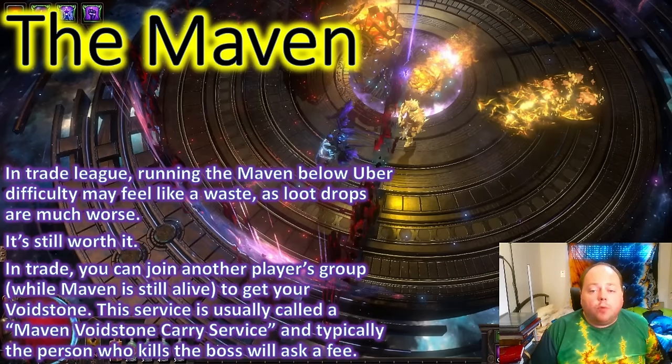In Trade League, you also have the option of a Maven Voidstone Carry Service. Someone else who is specialised at the Maven does the fight for you and then calls you in when the Maven is pretty low on health. You come into the arena, kite around, and stay safe until the carry kills the boss for you. You'll then negotiate with the carry service as to how much you give them in exchange. These are arranged in a couple of Trade Discords and also in the in-game trade channel, Trade 820.